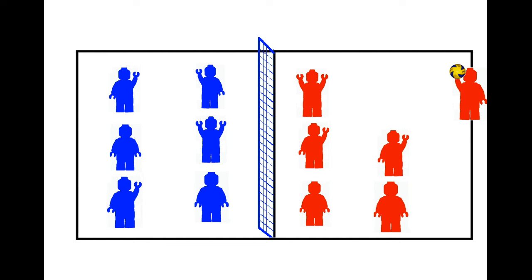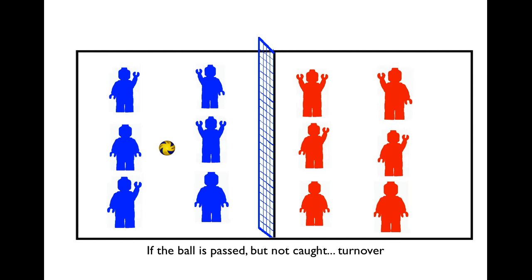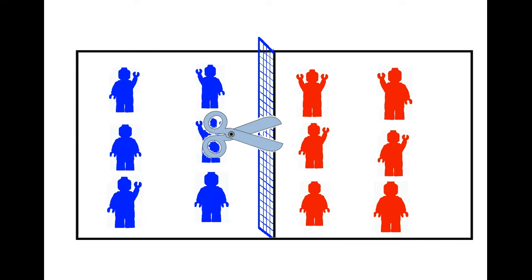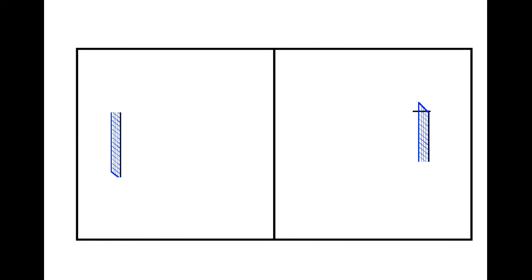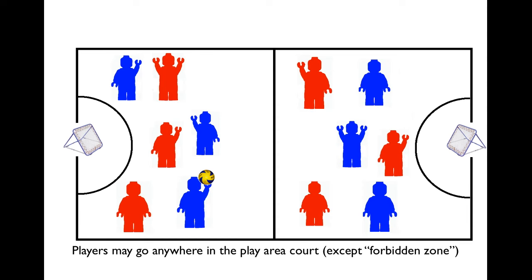Now let's have one more rule. If you try to pass it to a teammate and they happen to drop it, then that's a turnover — no point scored. Now just to make things interesting, let's bring in some giant scissors, cut the net in half, shrink it down, and put one half on each end of the court. We'll call those rebounders. On the floor just outside those rebounders is a D-shaped zone called a forbidden zone. Nobody's allowed in there. Players can go anywhere they want on the court, except the forbidden zone.